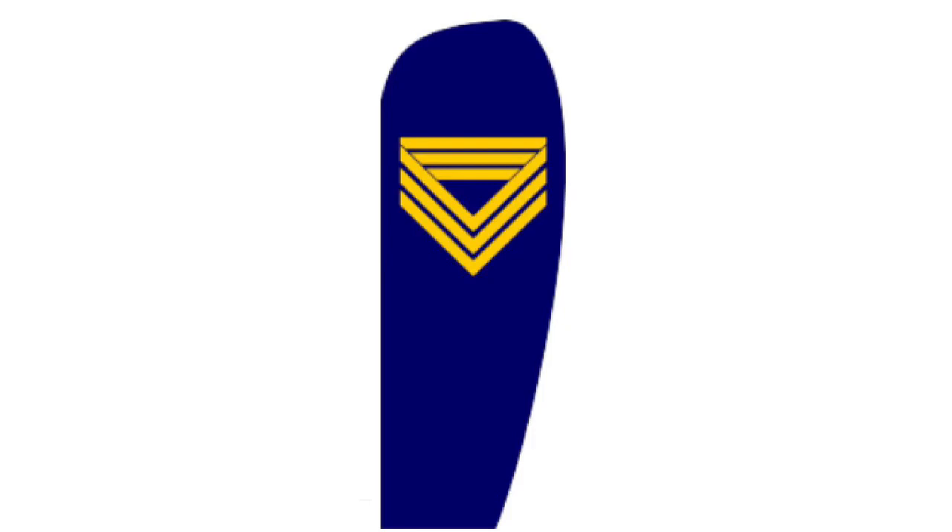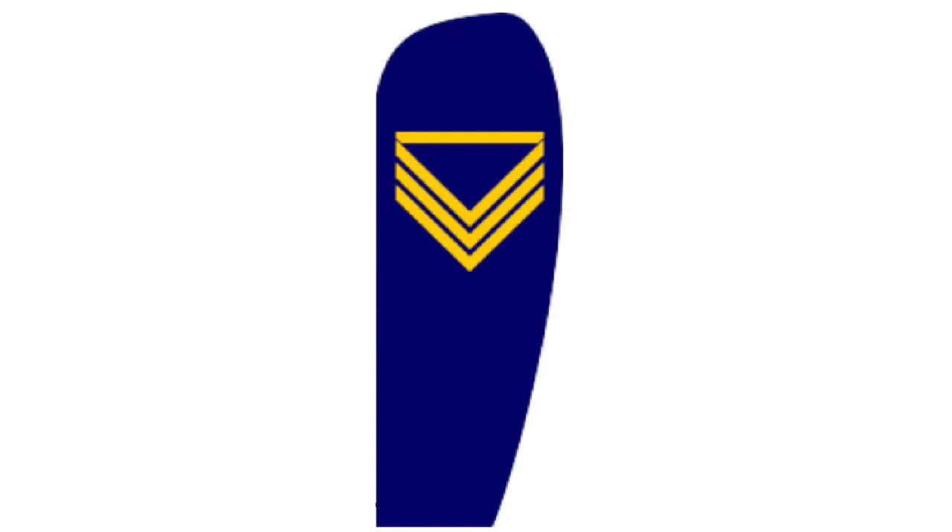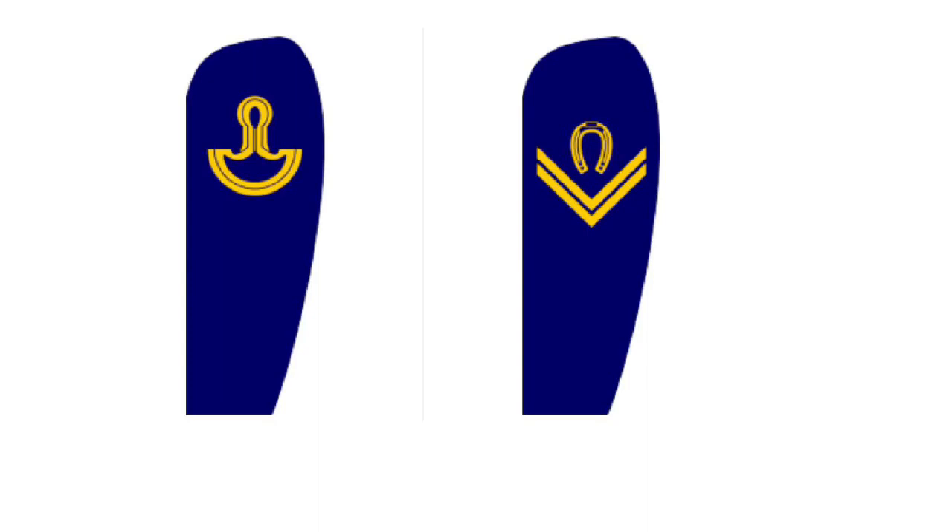This rank replaces the normal Quartermaster Sergeant. Next we have the Cavalry Company Quartermaster Sergeant, which is the same as the Regimental Quartermaster Sergeant but its duties were limited to just looking after a company. We also have the Farrier or Blacksmith, whose job was to look after the Cavalry horses and make sure they were always fit for service. This rank sits between Sergeant and Corporal.